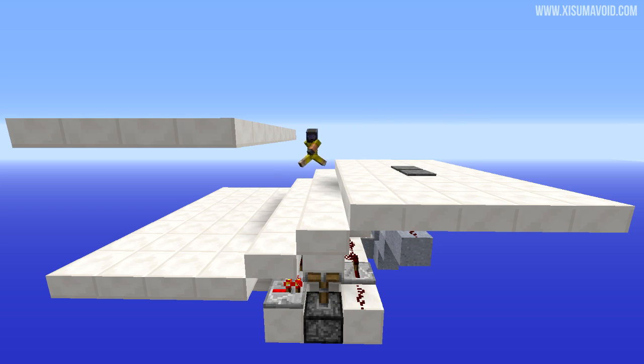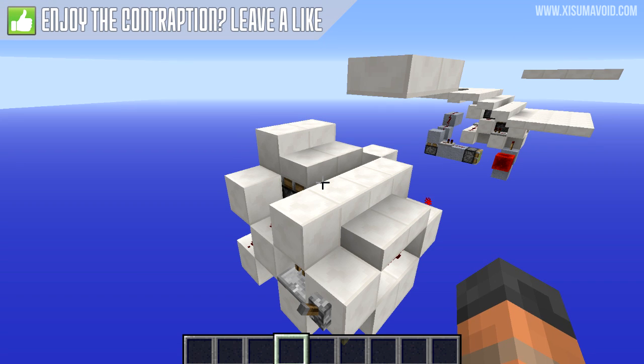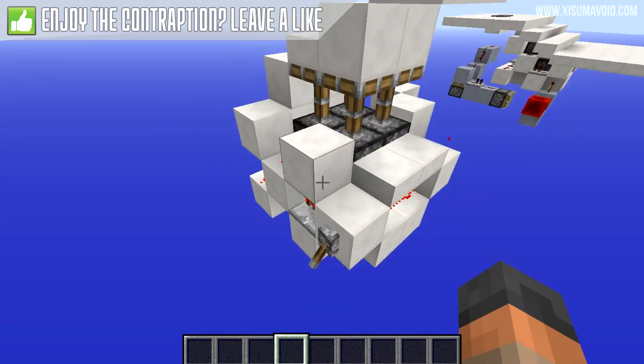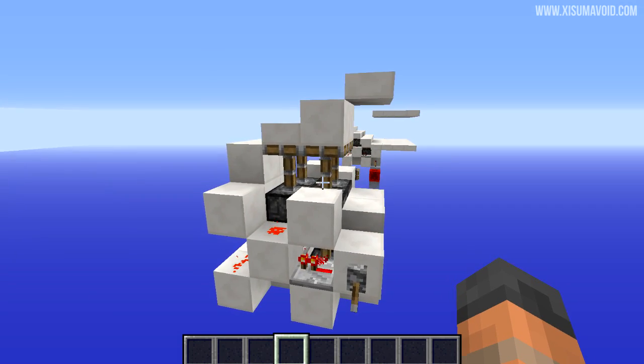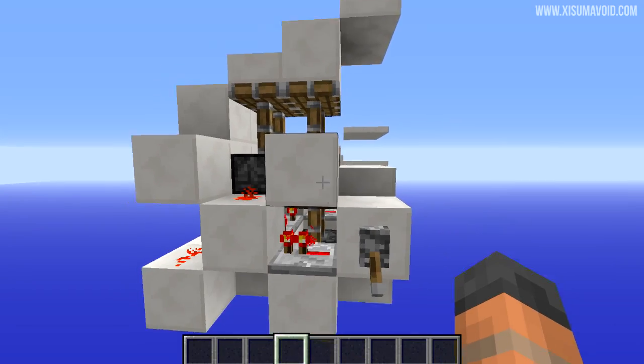Now let's take a closer look at the contraption. The great thing about this staircase is the use of slabs — we have a nice gentle gradient to get from here to over here. If we power this, it's the same gradient to get from this one up to the top platform. The way this thing works should be pretty obvious: we're using pistons. Over here we just have one set, and on this side we have double extending pistons.